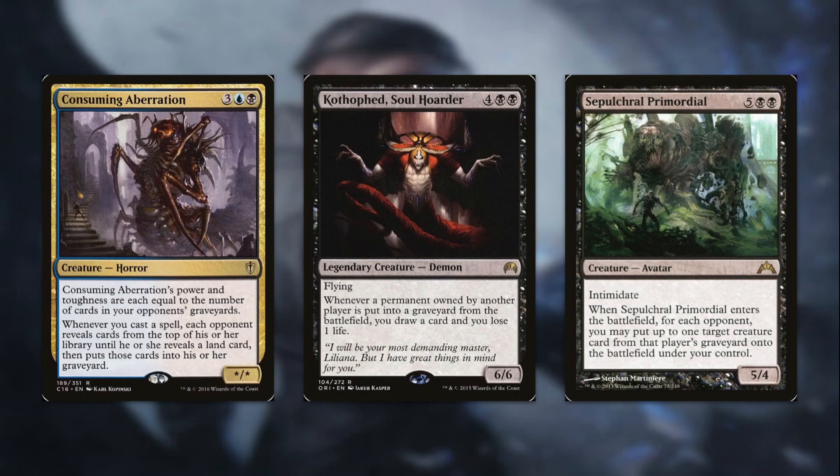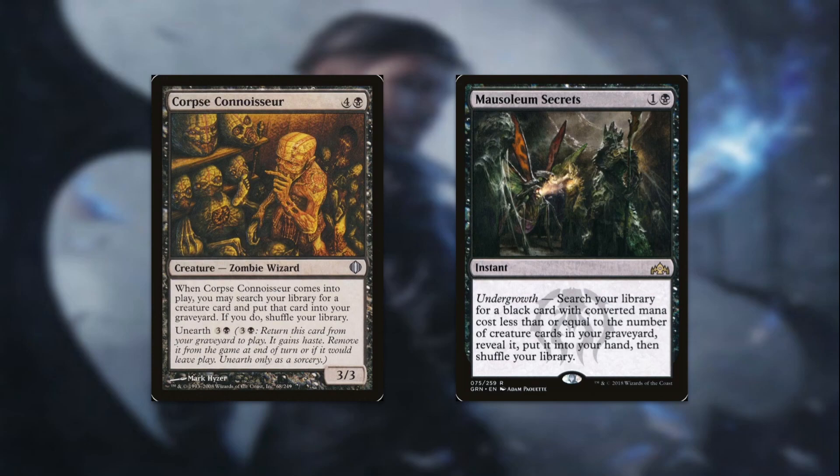We also have Sepulchral Primordial for seven mana — a 5/4 with Intimidate: when it enters the battlefield, for each opponent, you may put up to one target creature card from that player's graveyard onto the battlefield under your control. Sometimes the best plan to win is to take their plan to win. Next up, we have some tutors to help offset the randomness of finding Etrata after she shuffles into our deck. Corpse Connoisseur for four and a black is a Zombie Wizard 3/3: when it comes into play, you may search your library for a creature card and put it into your graveyard. This lets us find Etrata anywhere in our deck and dump it into our graveyard, ready to be reanimated. It also has Unearth for three and a black — return it from your graveyard to play with haste, then exile it at end of turn. So if you mill it over or it gets killed, you can use it again.